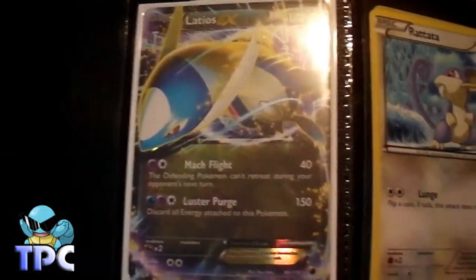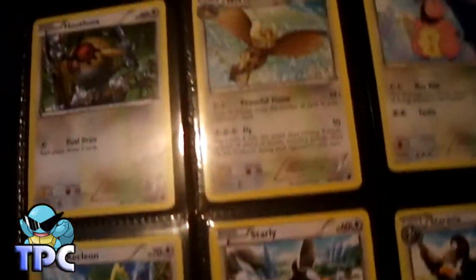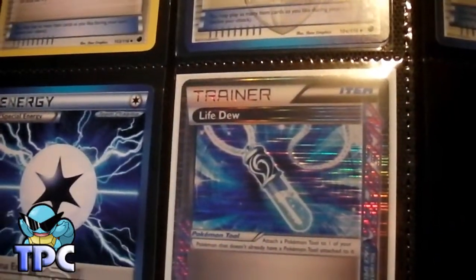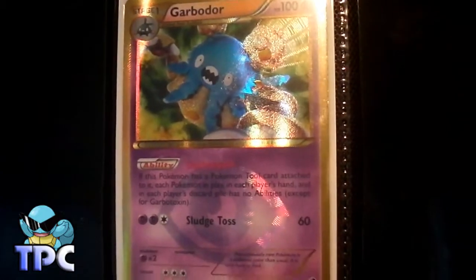I pulled Latios EX in the last part. Then it goes onto the trainers. I've got the ACE SPEC as well — I think that was in the third part, not sure. I pulled a Thundurus full art in the third or fourth part, I think it was. I've also pulled a shiny Garbodor. So yeah, I got really good pulls out of the box — like really really good pulls. I've got three full arts, a shiny, and an EX.